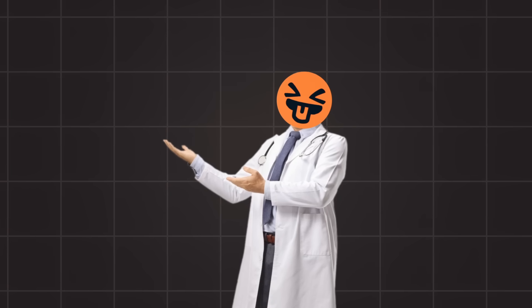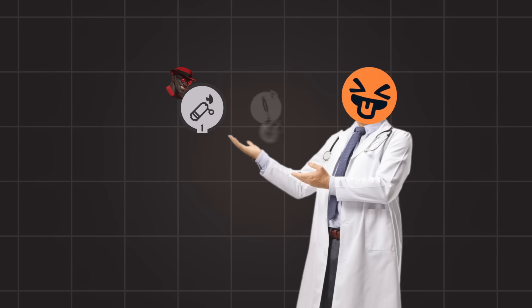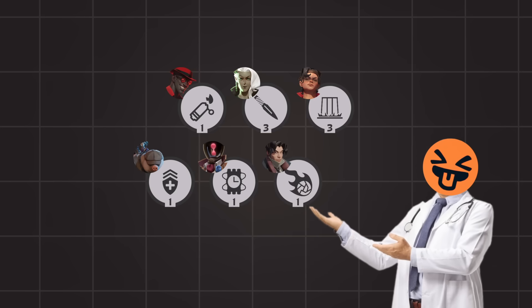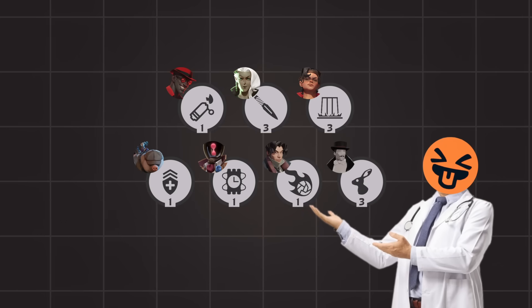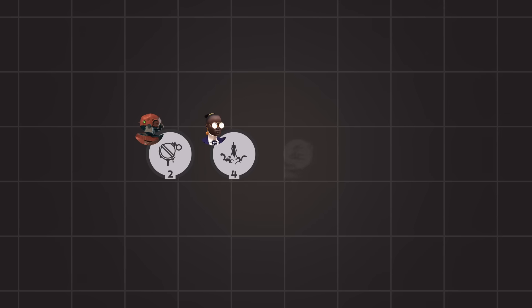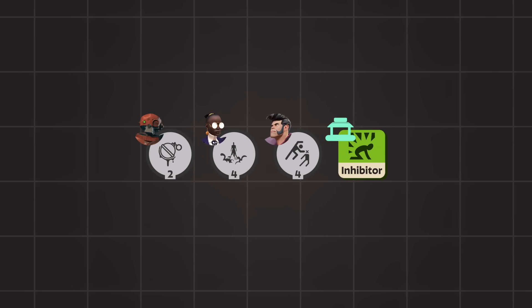After testing each damage amplifier, we find that Infernus, Lady Geist, McGinnis, Moe & Krill, Paradox, Pocket, and The Magnificent Sinclair have multiplicative damage amplifiers, while Bebop, Calico, Shiv, and of course Inhibitor are additive damage amplifiers.